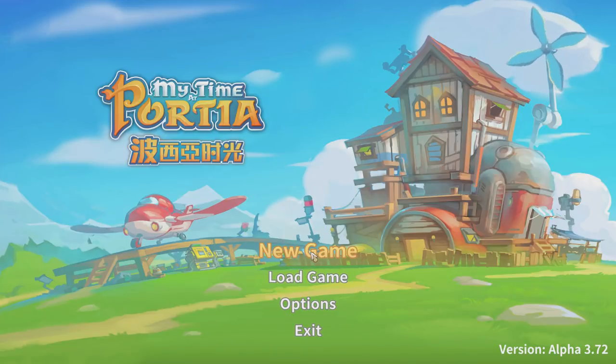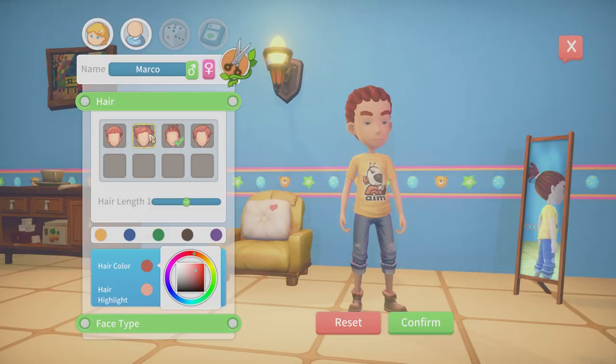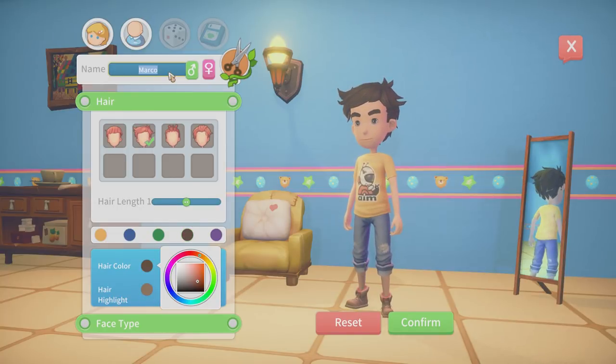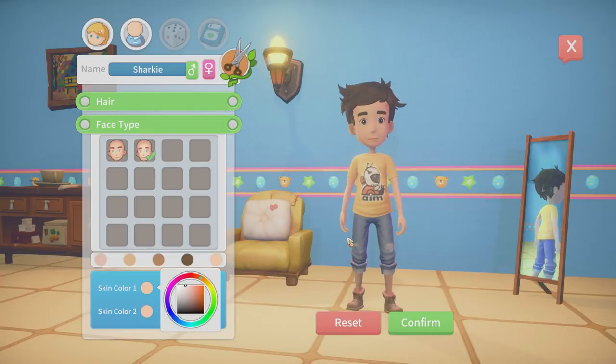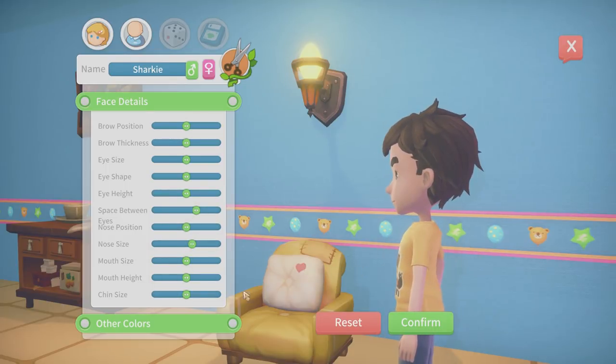Let's start a new game. We can create our character, which is pretty nice. I like the look of the graphics — they're quite nice, very pleasant on the eyes. We'll go with a nice dark brown color with a highlight of light brown. Our name of course is going to be Sharky. You can change the face type — I quite like the first one. You can go into detail with face details, eyes, and brows. It's pretty good customization.